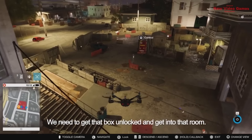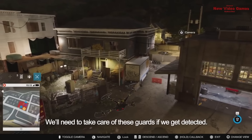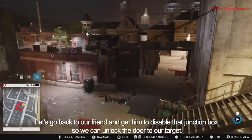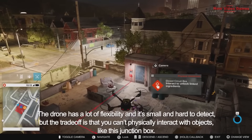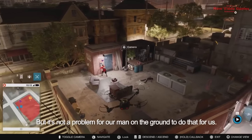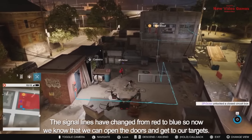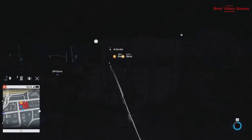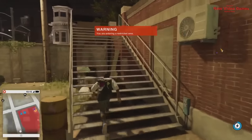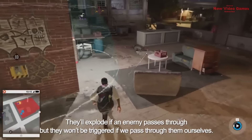We need to get that lockbox unlocked and get into that room. This compound has many more guards than the last one and they look heavily armed — we'll need to take care of them if detected. There's also a car in the garage we might need for escape. Our friend on the ground disables the junction box, the signal lines change from red to blue, and now we can open the doors to our targets. We can hack junction boxes and set proximity triggers on them — they'll explode if an enemy passes through, but won't trigger if we pass through ourselves.